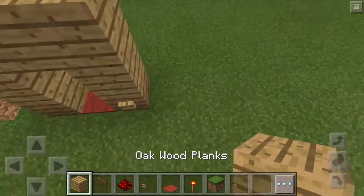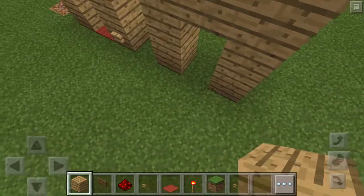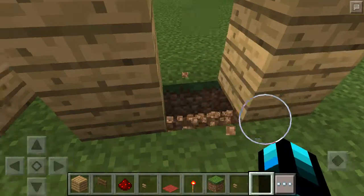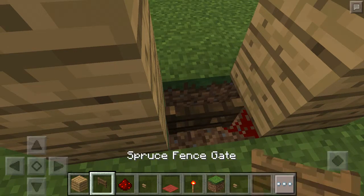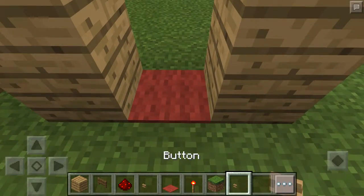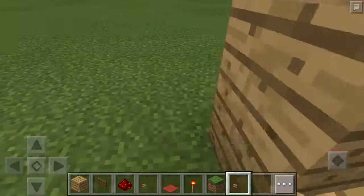You need to get a block of any kind. Just make a door frame — it doesn't really matter. Then you go to either side, put a redstone dust under that block. Put a fence gate there, crouch, and put a carpet. Now put a wooden button over the side where the redstone is.